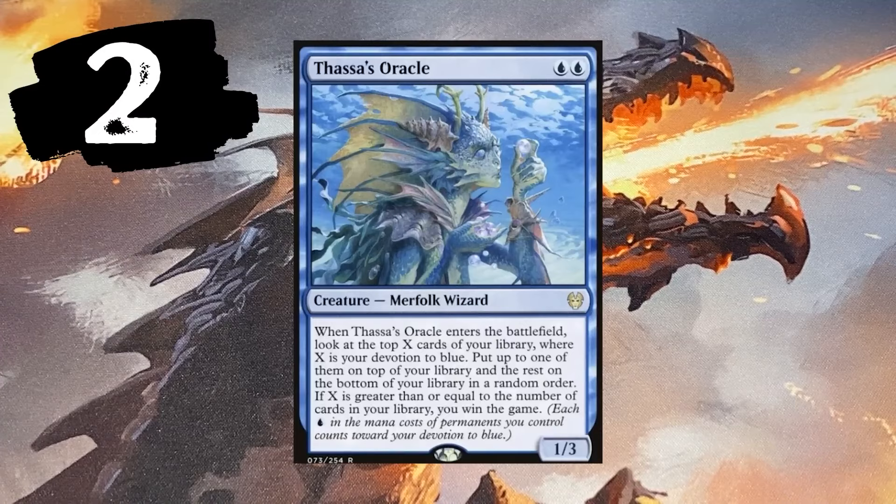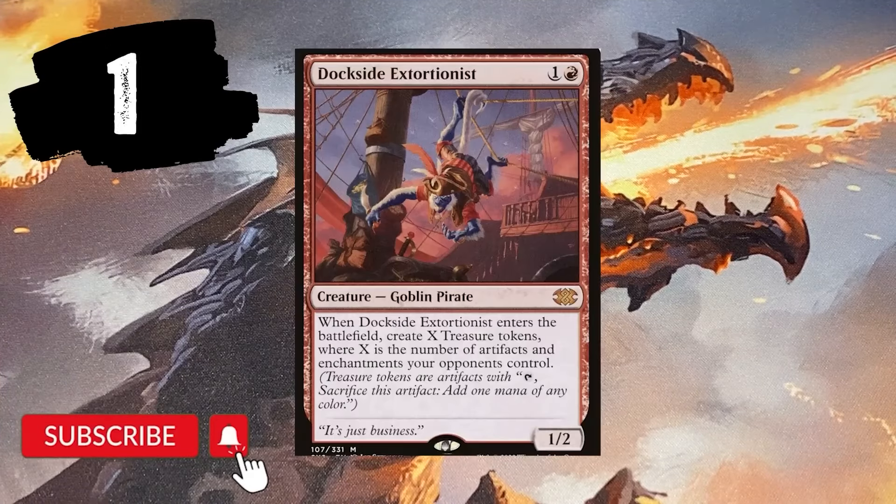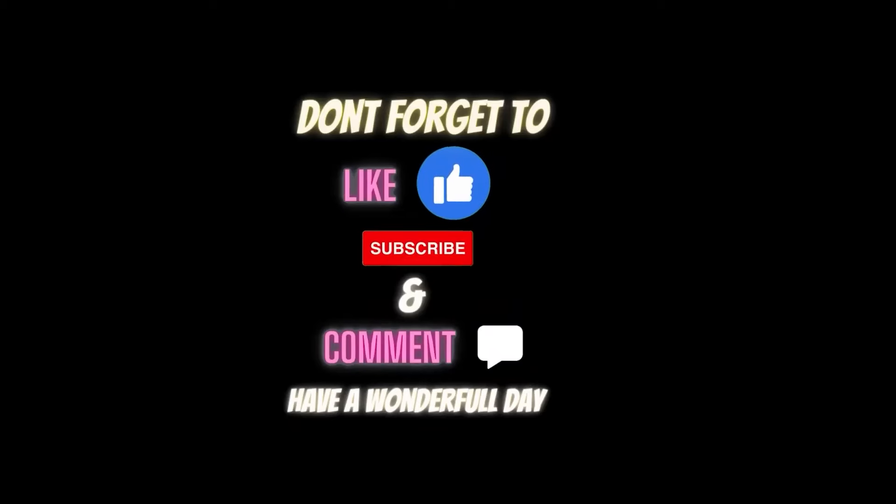Number 2 — Thassa's Oracle. I personally don't like this card, but it's used a lot in competitive EDH. It is a win condition you see a lot. And number 1 — Dockside Extortionist. The most powerful card to come out in Magic, maybe since Magic has been around. Very crazy strong card. It puts you in the driver's seat. I've heard of people getting anywhere from three to 40 mana from this guy.